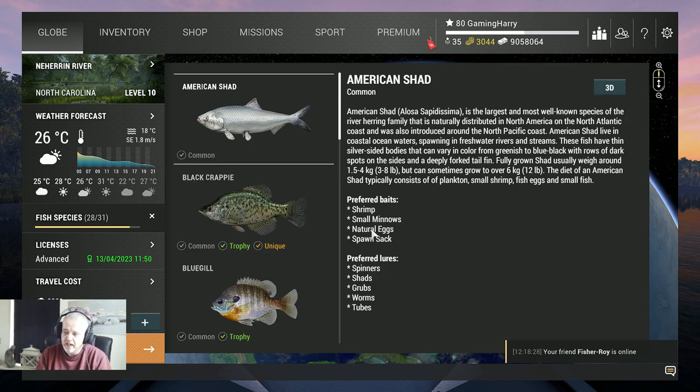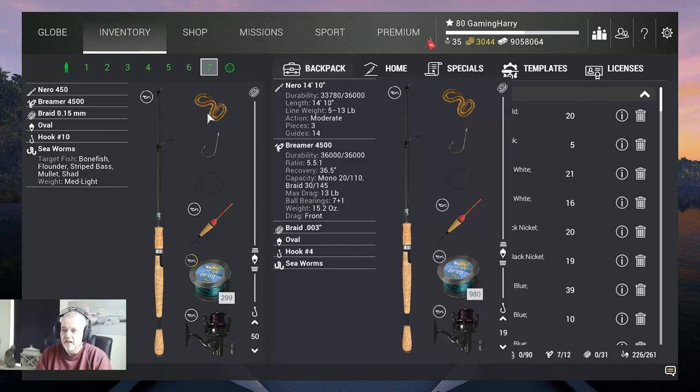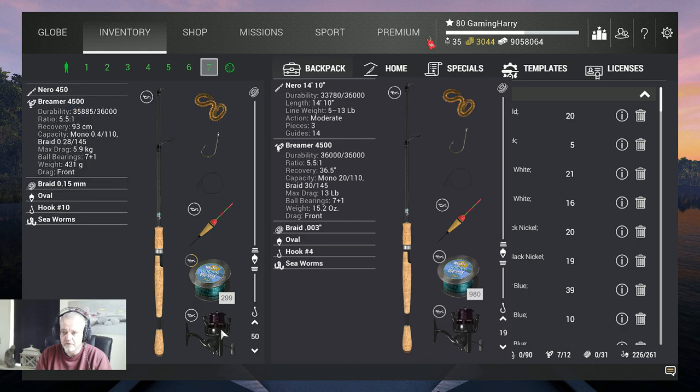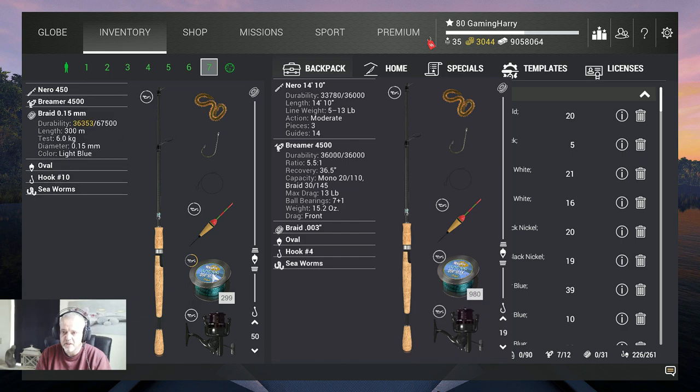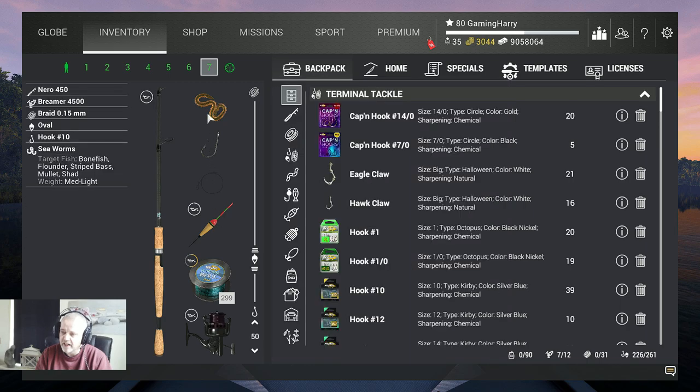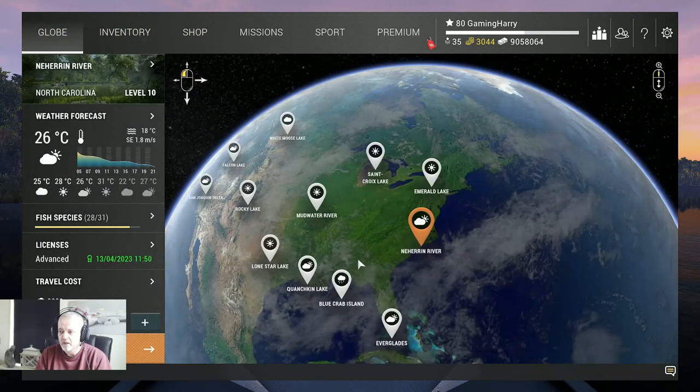I just use a different bait depending on your level. I use sea worms — they love it. But if you're low level, you probably can't get sea worms, though other baits work at the same spot. I use the Nero 450, a six-kilogram rod, with the Bremer 4500 at 5.9 kilograms, braid 0.15 at six kilograms. I have a little oval and a bobber hog 10, plus the sea worms.